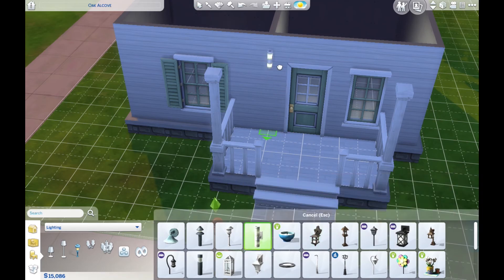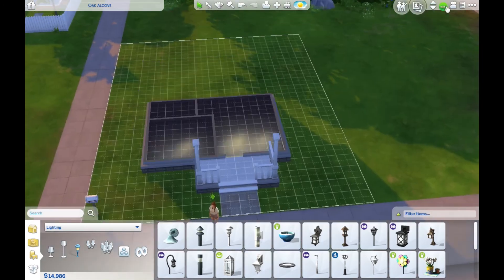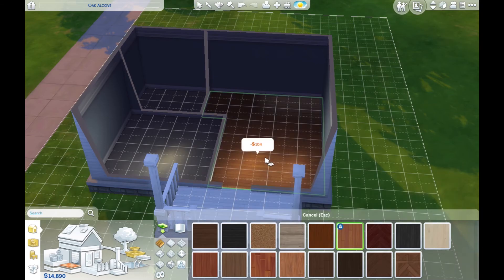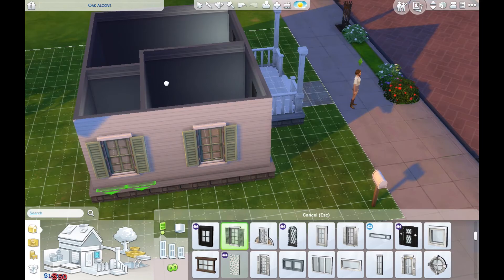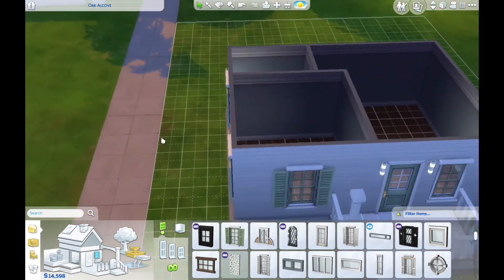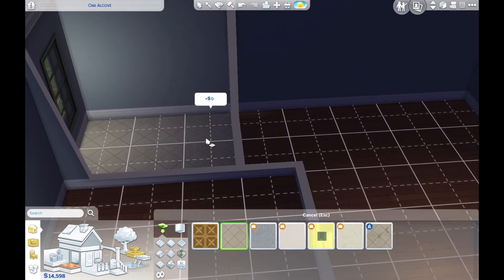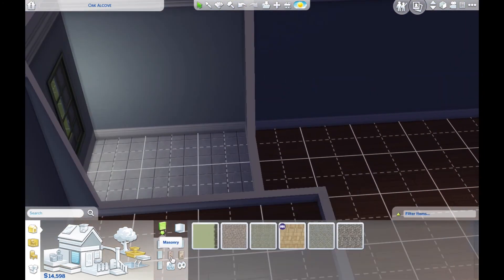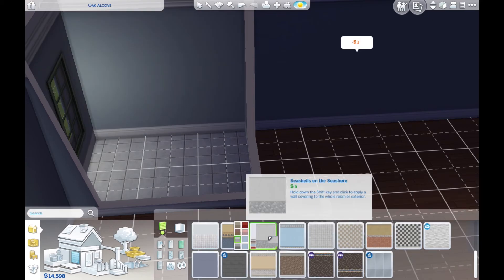Regardless of all that, this would fit one sim relatively comfortably. It is play tested so everything does work. There is one bath, one bedroom, and then an open kitchen — like a kitchenette slash living space. Not really a dining space because part of the kitchenette has island counters with bar stools, so that's really where your sim is going to sit and eat breakfast and whatever else they feel like doing.